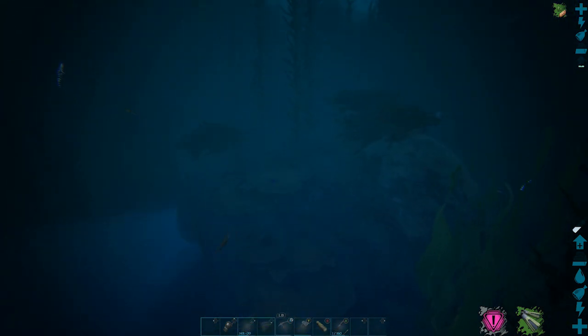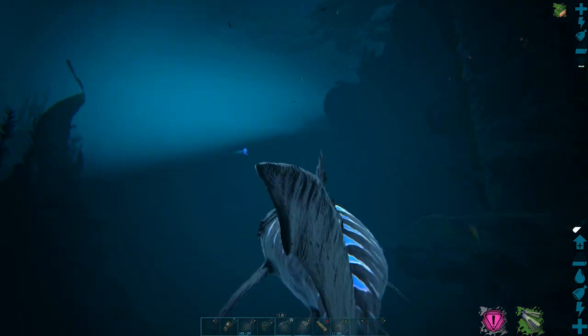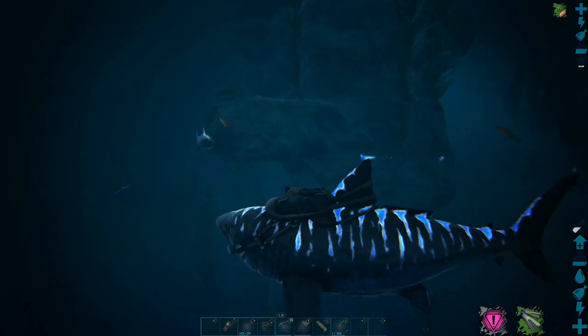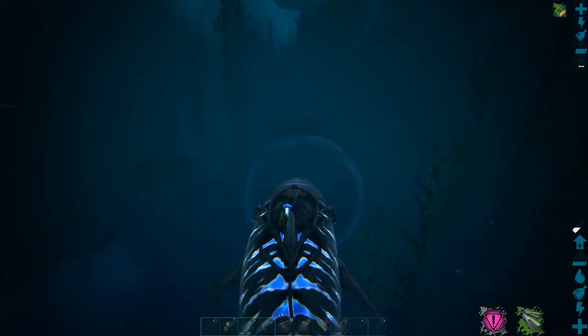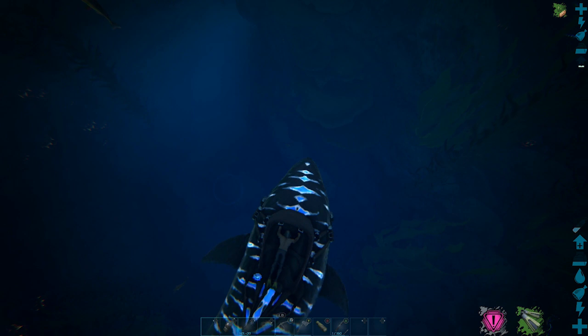Hello everybody and welcome back to Lucky by Nature. In this video I'm going to be showing you how to actually use these little bubbles — the air bubbles floating around here. You want to get it just right if you're riding a dino, because if you don't, as you probably already know, your dino actually gets the bubble.